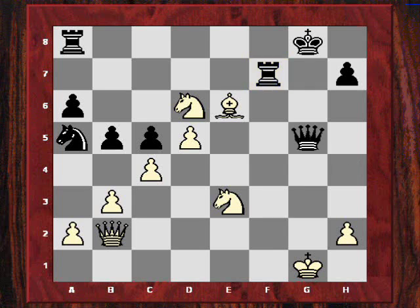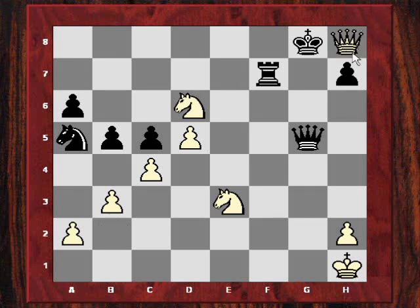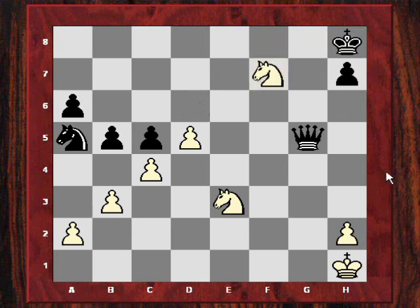Spassky now played Queen g5 check, and after King h1, played the defensive move Rxa7. And now here, both diagonals are used for a wonderful combination. Petrosyan first plays Bishop takes f7 check, and after Rook takes f7, the other diagonal is decisively used. I'll give you five seconds to see if you can spot Petrosyan's next move. Petrosyan's next move was the beautiful Queen h8 check, and this caused immediate resignation from Spassky. The decoy is decisive. After King takes h8, Knight takes f7 check, and white will be a whole piece up. After say King g7, Knight takes g5.